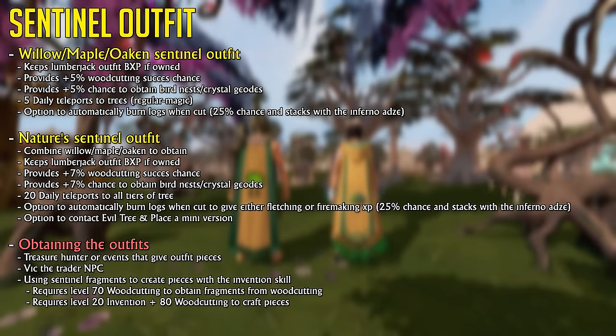There are a couple of ways you can obtain these outfit pieces, but the main way is by crafting them at level 20 Invention and 80 Woodcutting. While you do start obtaining fragments at level 70 Woodcutting, it's probably going to take quite some time before you have enough fragments to make a full outfit.